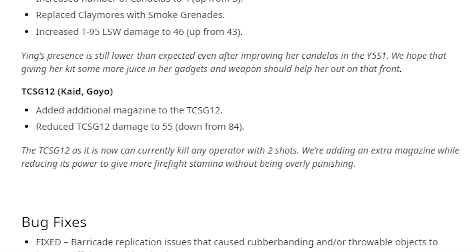Coming down to Kaid and Goyo — as you guys know they have a select shotgun which is pretty much a sniper, it's the only alternative to the BOSG on the defending side. The TC G12 has been given an additional magazine, and they've reduced the damage from 84 to 55. That is a lot of damage reduction, but his weapon would still be pretty much a two to three shot down, so that's all right.